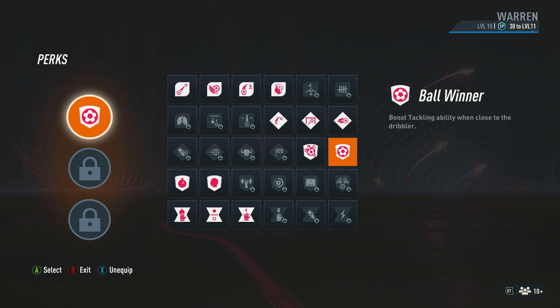Now onto the perks — you do have three slots for these, but you have to unlock them all individually. So when you unlock your first one, go ahead and select ball winner as the perk.